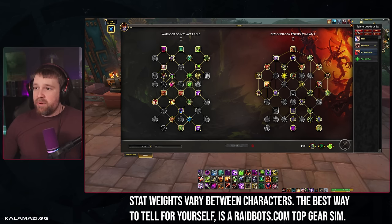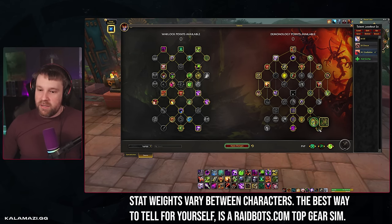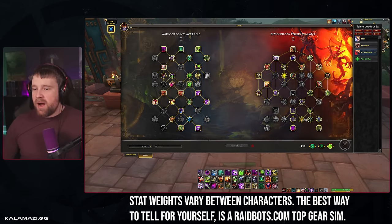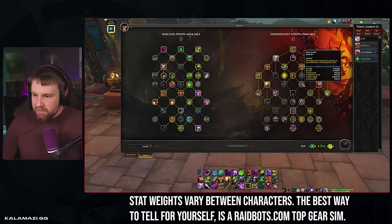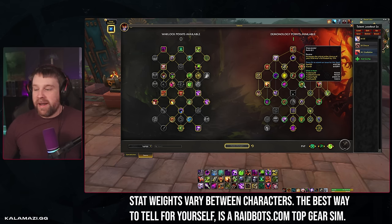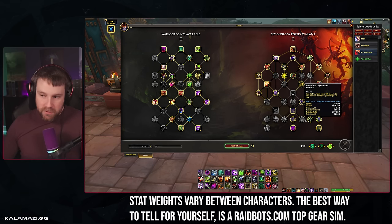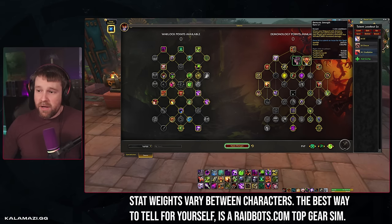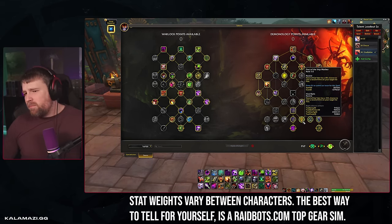The M+ Guillotine build is also very similar to the cleave build, but you swap Guillotine in over Immutable Hatred, which I think is the play in Mythic Plus. I'm also playing a point in Pact of the Imp Mother. That point can go in a handful of places: Imperator for more single-target emphasis, Shadow Invocation for passive sustained AoE, or Pact of the Imp Mother. The Nether Portal bomber does proc even without being talented since you're playing Demonic Strength.